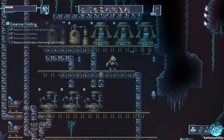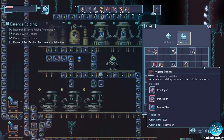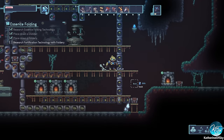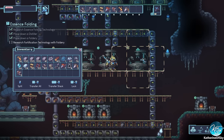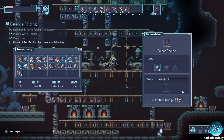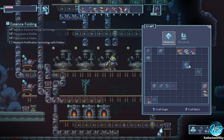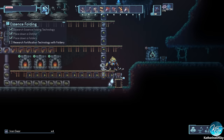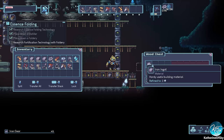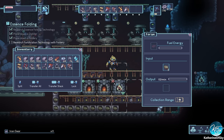Look what we can make now — matter refiners! We need iron gears, which means we need iron. These machines have to be made in an assembler. We're going to make these — four gears and four mana fibers needed. We need several of these machines, so let's go ahead and make a whole bunch. I need more iron.